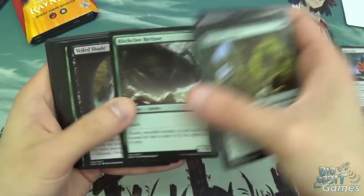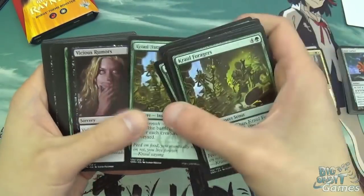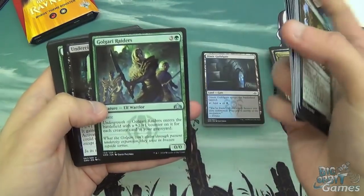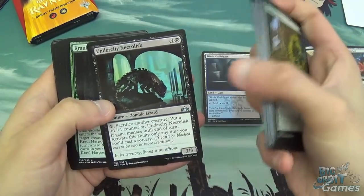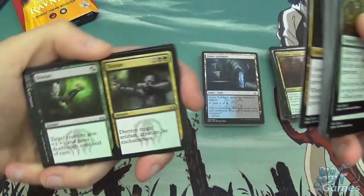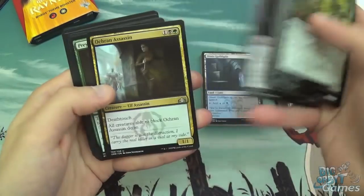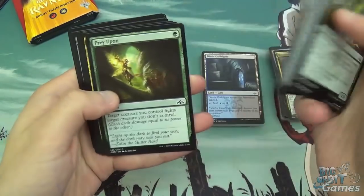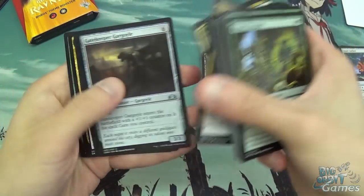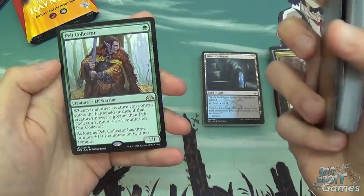Earthworld Trooper, Child of Night, Hitchclaw Recluse, Veiled Shade, Generous Stray, Moodmark Painter, Cruel Foragers, Vicious Rumors, Prey Upon, Severed Strands, Crushing Canopy, Pilfering Imp again, Golgari Raiders, Undercity Necrolisk, Cruel Harpooner, Silent Dart, Mulder Hulk, Status and Statue, Swarm Guildmage, Burglar Rat, Ochran Assassin, Prey Upon again, another Mulder Hulk, another Status and Statue, Gatekeeper Gargoyle, another Pitiless Gorgon, Undercity Uprising, and Pelt Collector is the rare.